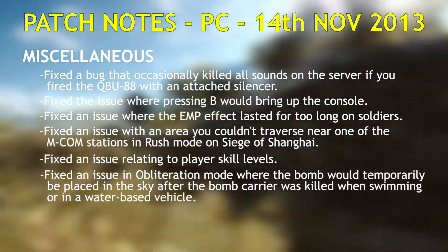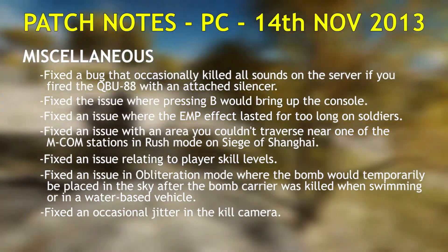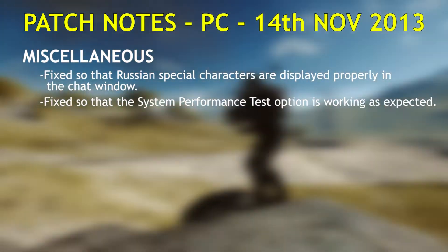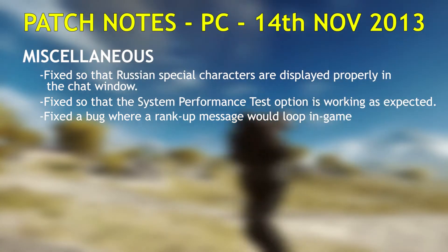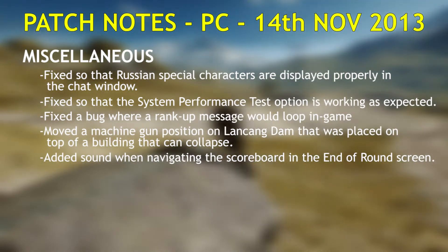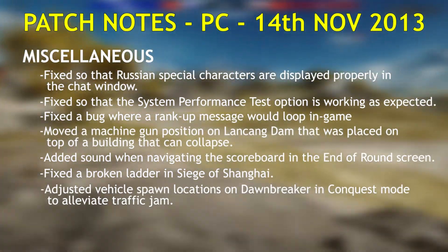Fixed an issue in Obliteration mode where the bomb would be temporarily placed in the sky after the bomb carrier was killed when swimming or in a water-based vehicle. Fixed an occasional jitter in the kill camera. Fixed so that Russian special characters are displayed properly in the chat window. Fixed so that the system performance test is working as expected. Fixed a bug where the rank-up message would loop in-game. Moved a machine gun position on Lancang Dam that was placed on top of a building that can collapse. Added sound when navigating the scoreboard at the end of round screen. Fixed a broken ladder on Siege of Shanghai.